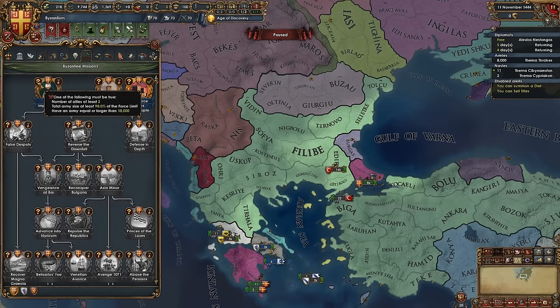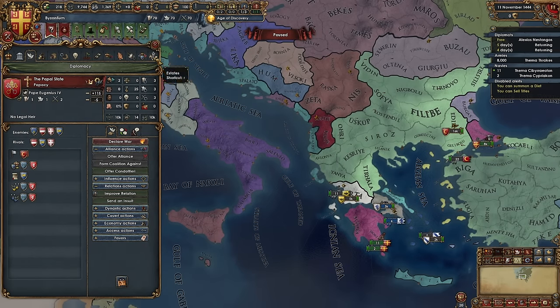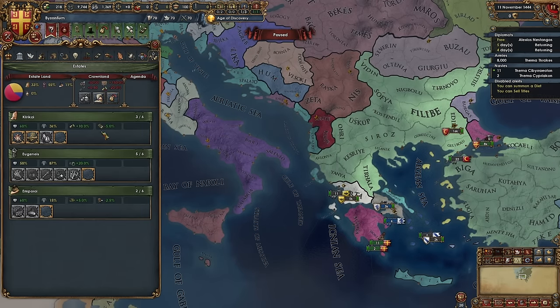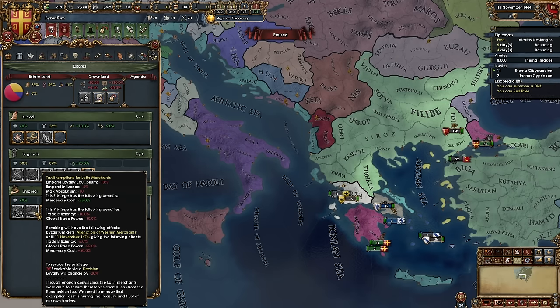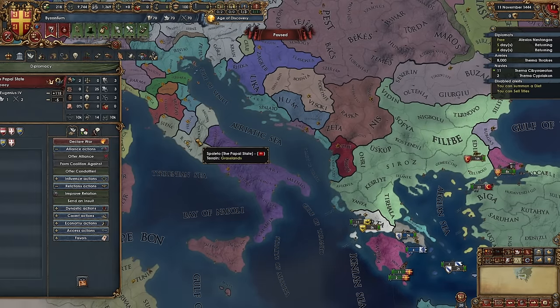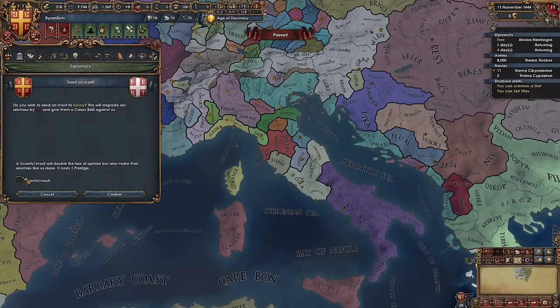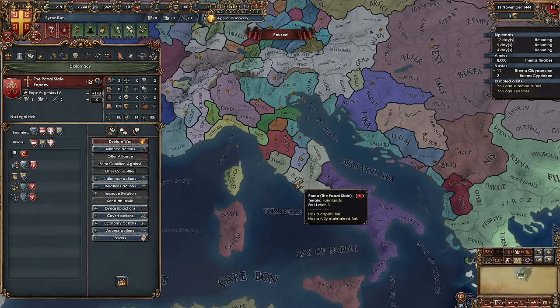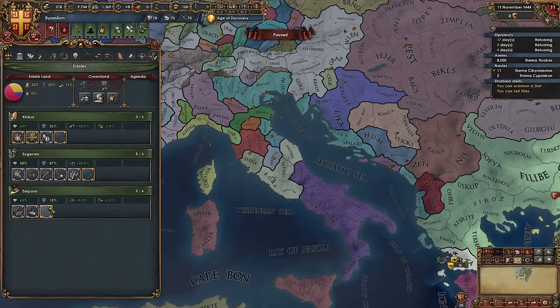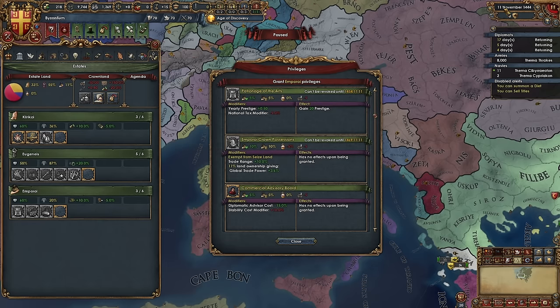That will allow us to ally these guys. Once we set our focus on mil, we can click this day one — haven't even unpaused yet. We will ask the Serbians for help. I don't know if it's guaranteed, but they should send us 250 ducats, which is a pretty good statistically significant amount. We just need to hire a mil advisor and get the base manpower up to four, which is just two. So we will do that as well. And then impending doom — obviously we need to find some allies and get our army built up.